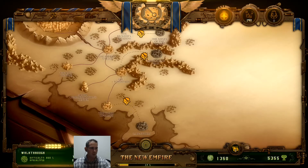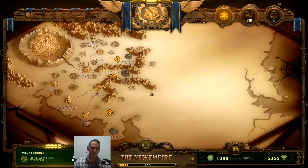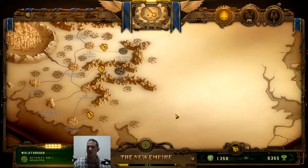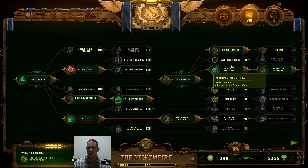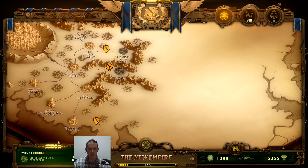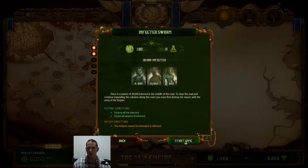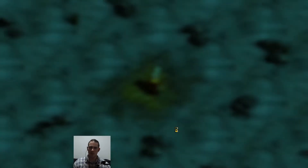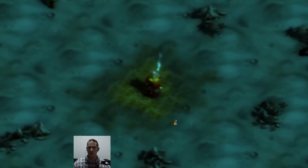Hey guys, welcome back to part six of our campaign walkthrough. This one we're gonna knock out the Minds of the Raven swarms. You want to go from bottom to top, so it may be the case that we'd benefit from reinforced armor, but we're gonna try without it. Run 800% — let's do this until our soldiers make veteran. I believe this one can be a little tricky, a little hazardous.